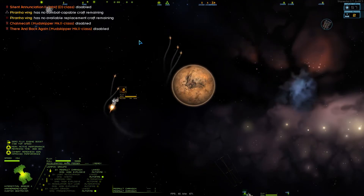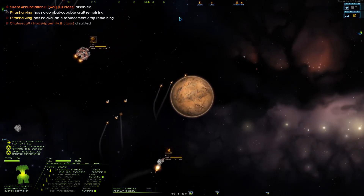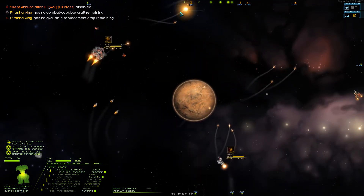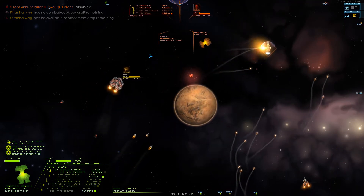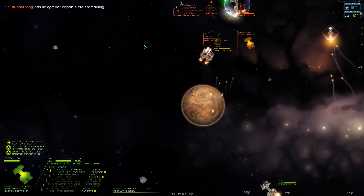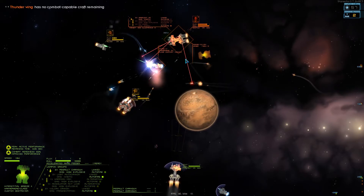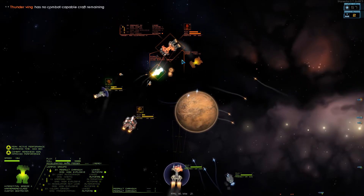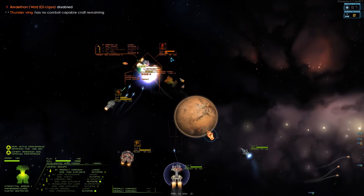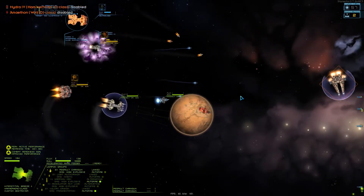It looks like they're disabling most everything pretty well. We just got to contend with a Falcon and a Hammerhead — that's going to be the big thing. Let's see if we can get this Hammerhead. Come on, raise the shields! What are you doing, firing all those missiles? Okay, I guess we might as well fire our missiles. That was easy.